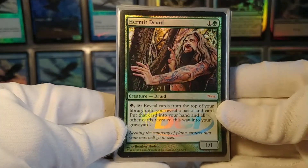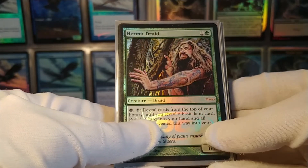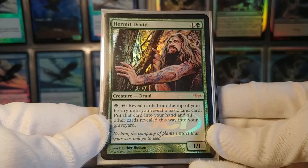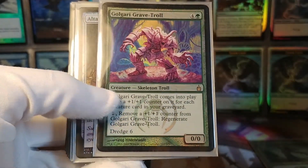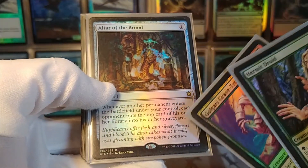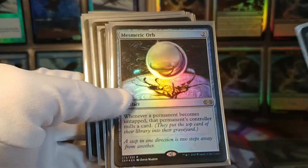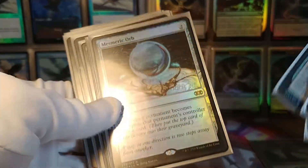This is the self-mill section. Hermit Druid reveals from the top of your library until you reveal a basic land, puts that into your hand and the rest into your graveyard. If you didn't have any basic lands, you'd mill your entire library with one activation — I didn't build the deck to do that because I think that's silly, but it is a good way to get a bunch of stuff into your graveyard. Golgari Grave-Troll has dredge six, so if it's in your graveyard and you would draw a card, you can mill six and draw this instead. Altar of the Brood: whenever something comes into play, your opponents each mill a card — great if you're making lots of tokens. Mesmeric Orb: whenever anything becomes untapped, its controller mills a card, including you, which is good for you and hopefully not for your opponents.